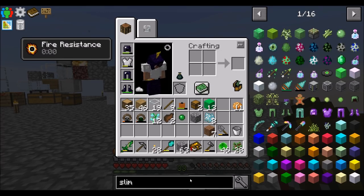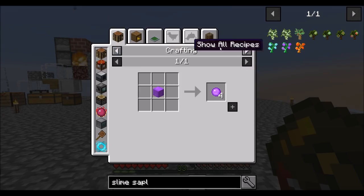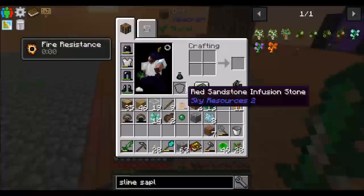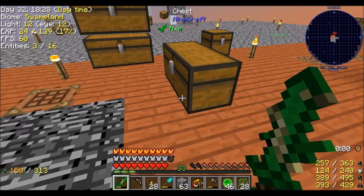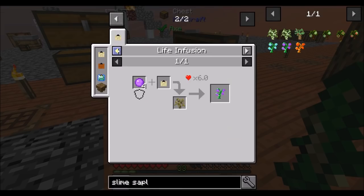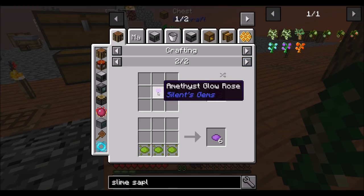Purple slime saplings is the next thing we have to make. I assume that's a similar recipe — four purple slime balls on a tree — and those are made with slimes and purple dye. So that shouldn't be a problem because now I've got slime for days. Slime and two purple dye, with purple dye being lapis and rose red. Unless there's another tricky way to get purple dye, rose red plus something, or purple flowers, or amethyst glow roses.